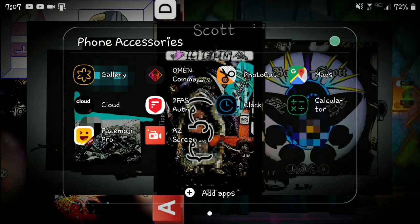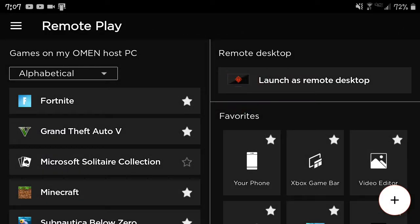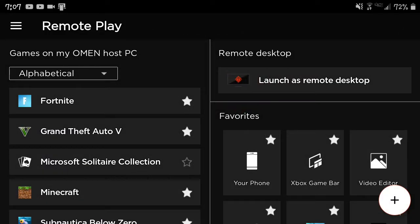So you need the Omen Command Center for it. The only way that you're able to do this is if you already have Fortnite on a computer, and also an Omen.